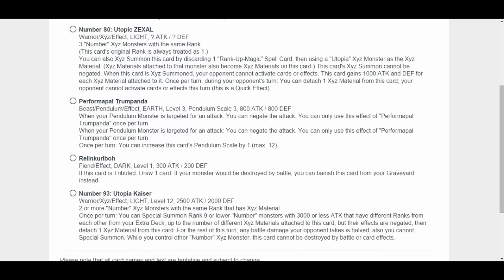Relinquished Karibo. Fiend Effect, Dark, Level 1, 300 Attack, 200 Defense. If this card is Tributed, draw 1 card. If your monsters would be destroyed by battle, you can banish this card from your graveyard instead. It's okay — it's like one of those guys for that Black Luster deck.